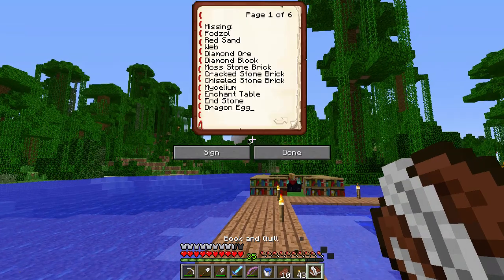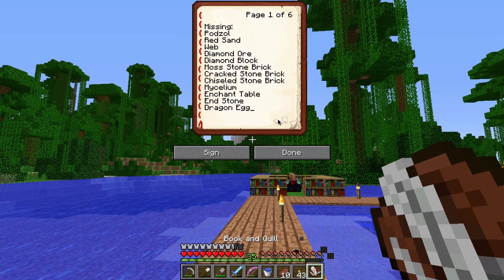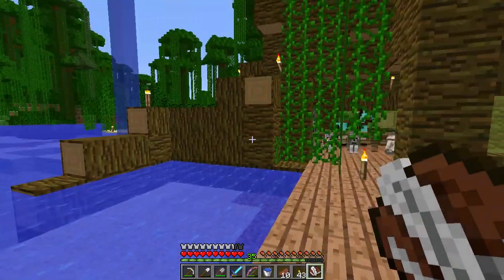Now the next thing I want to show you is the book of awesomeness. There's something very interesting about this particular list of items - got six pages here. Would you believe this is every single block left? We are down to just six pages and I'm hoping we can do most of them, with the exception of maybe these missing bricks. So here is going to be a bit of a tedious thing we have to get done - stained clay is next, all the colours we need to stain clay, and then the stained glass panes.